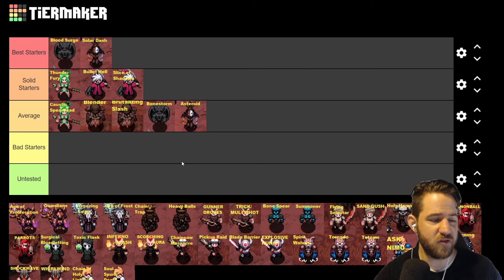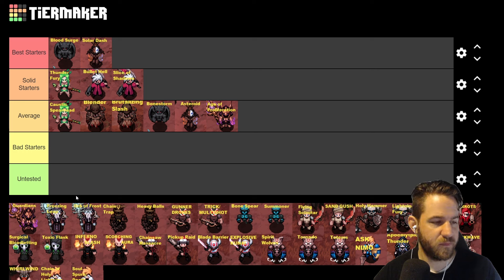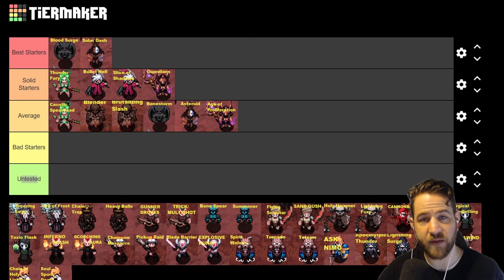Next is Illusionist: Age of Proliferation is pretty good early on — you have a really good AoE at the end of your beam. You are going to have to work a little bit harder to get through Nightmare, but it's really fun overall. I would still put Age of Proliferation in the average category. Guardians are very strong and you do have a teleport, so we're going to put Guardians in solid starter.